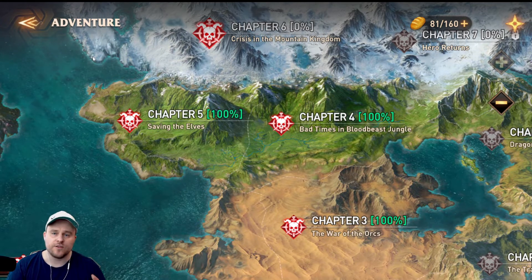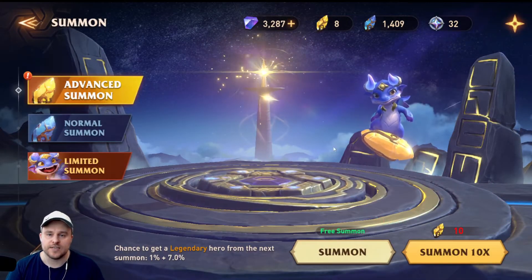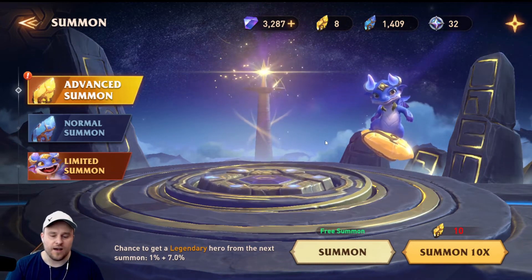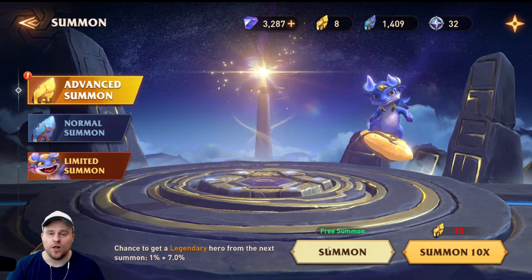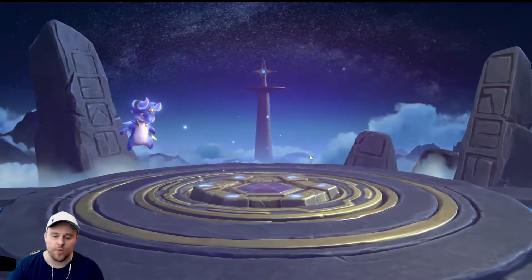But first we need to do our free daily summons. I like to record these. I did get a second copy of Connor and actually a few copies of Connor. And I did get myself a Gangolo which I have not leveled — that was all from the free summons. So I like to do these on camera. Let's pop it and see what we get.